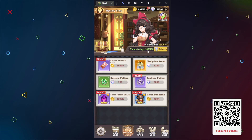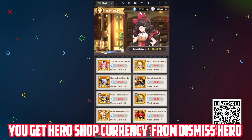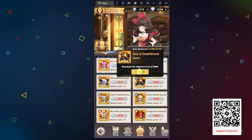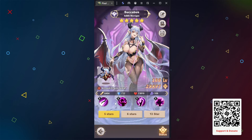If you are confused, I will tell you what to pick later. You need more summon currency — I will share how to get it. You can buy from the daily shop. Sometimes it also appears in the mysterious shop, so make sure to reset.